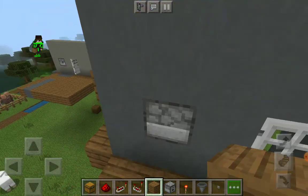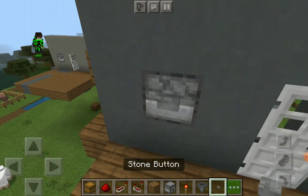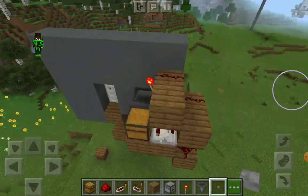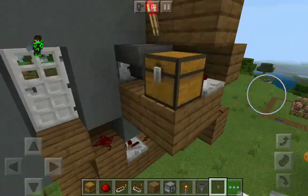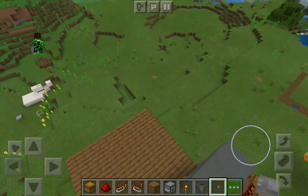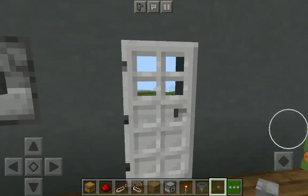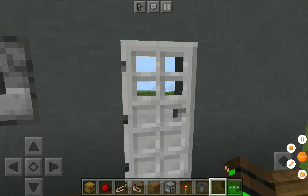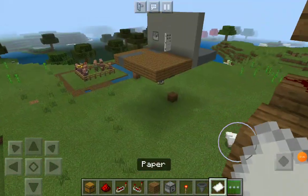Now place a button right here — and you completely have the redstone for your key card door. Now you need 23 papers. I'll be right back — so I got 23 papers.